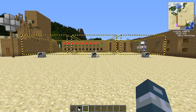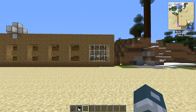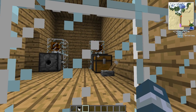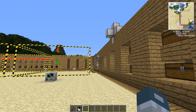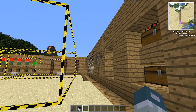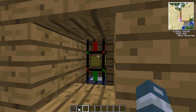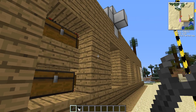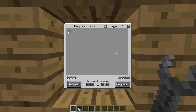But before I show you that, I'm going to show you a couple of new updates I've done. One of them is two snow golems inside, and also this thing which is poking out of the wall — here there's a requester pipe. Now when these chests are going to be filled with items, they're going to be all here and you can request them from here.